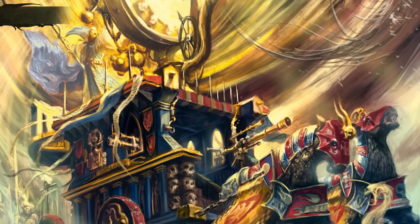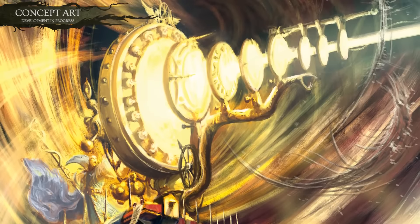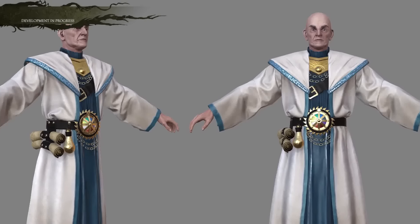Fielded by the armies of the Empire, the Luminarch of Heesh is an arcane battle altar, a kind of magical weapons platform. Created by the Wizards of the College of Light Magic, it's a rare and powerful tool in the Imperial Armory and only deployed in times of dire need.